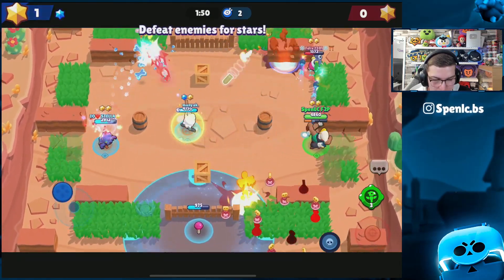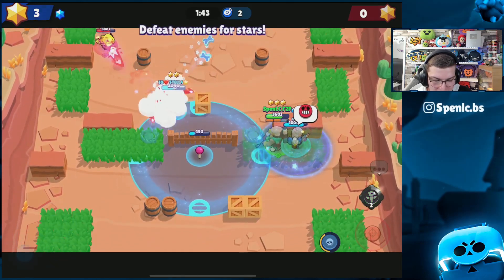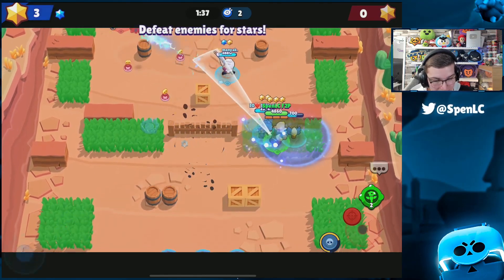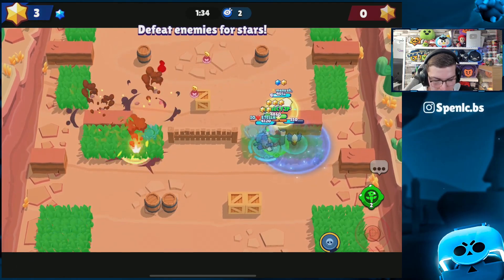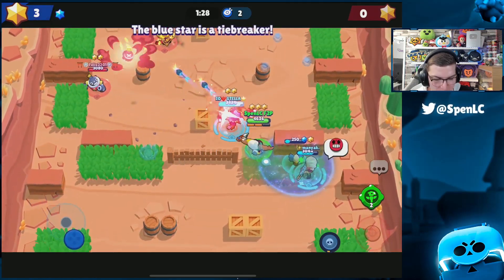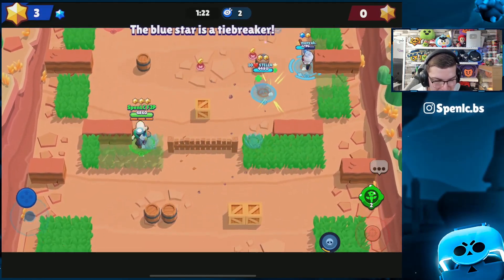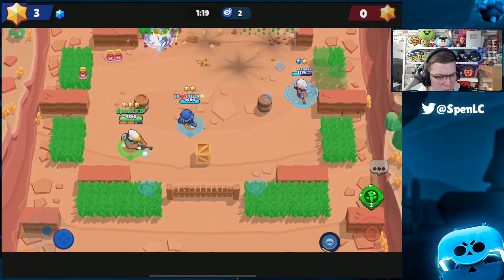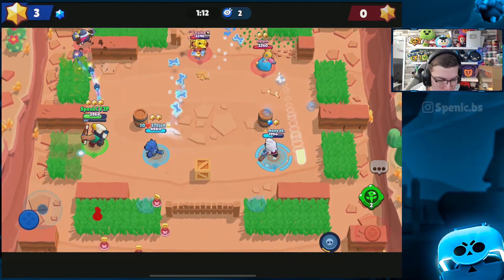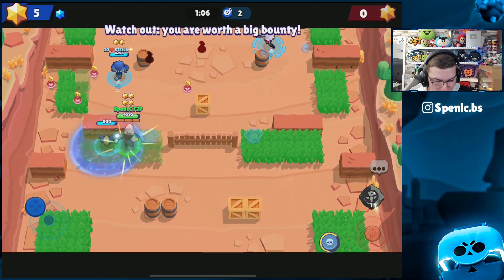We're going to focus on this blue star Tick - he's really pushing up here which I'm kind of surprised about. We take him down and we're managing to survive, so I'll place my gadget here. Leon's coming back to try and get his super, but with his gadget we don't want everyone camping in the same spot because we can get pushed back so easily. Mines are going down there so that's one avenue the enemy can't push up. In Bounty specifically when they've got a thrower like Tick, you can get pushed back really fast so you've got to put a little bit of aggression on the thrower.